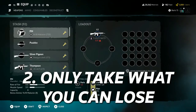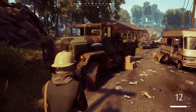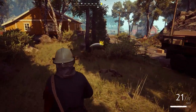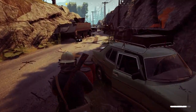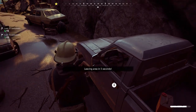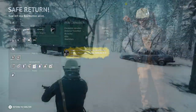Number 2: Only take whatever you're okay with losing into an encounter. Be conservative — I like to compare it to going to a casino; if you bring too much money you may end up losing more than you can afford. Usually I'm only taking a weapon that I can craft. A lot of players go in with only a knife or no weapon at all, just to loot up. If you go in with nothing, you have nothing to lose.